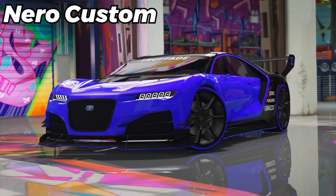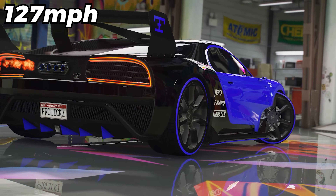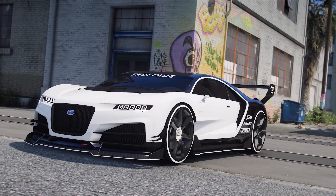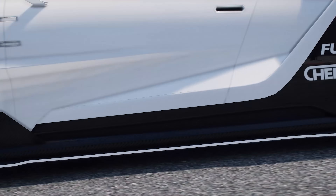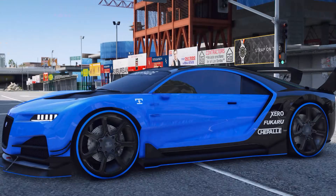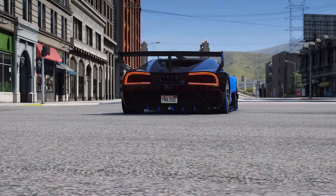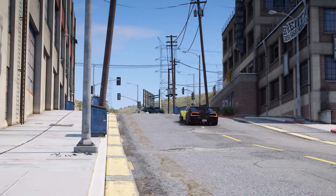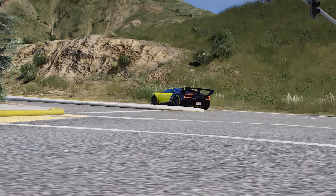Next up, we have the Nero Custom, which you could purchase for $2,045,000 with a 127 mph top speed. The custom version is so much better than the base Nero because you get way more customizations, and just look at how beautiful this thing looks. Every colorway you toss on it looks absolutely phenomenal, and one of the best parts about this car is the fact that it's actually great for racing. There are still so many people using this car in stunt races, and a lot of them end up winning or finishing in the top five. It is a stunning vehicle, and any color you set as the primary looks absolutely phenomenal.